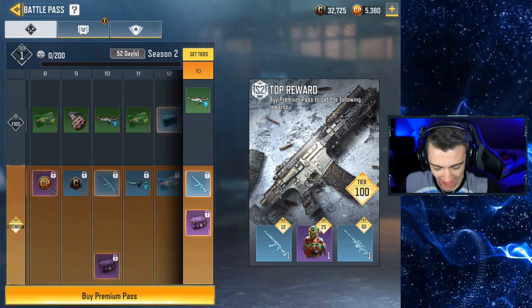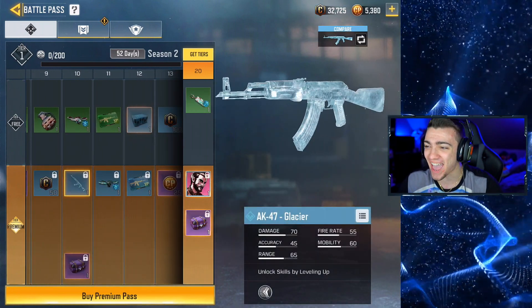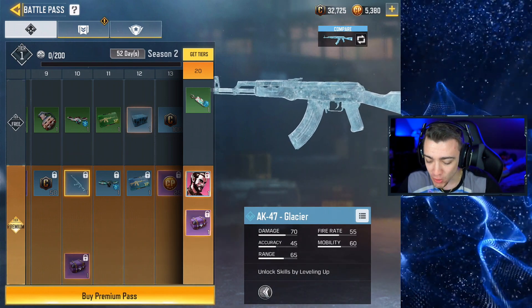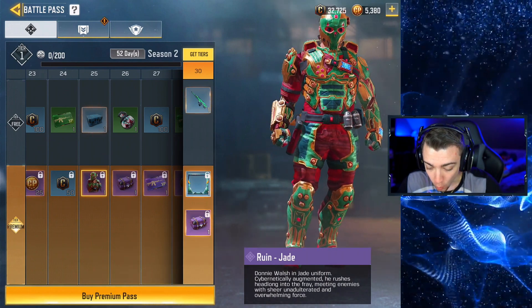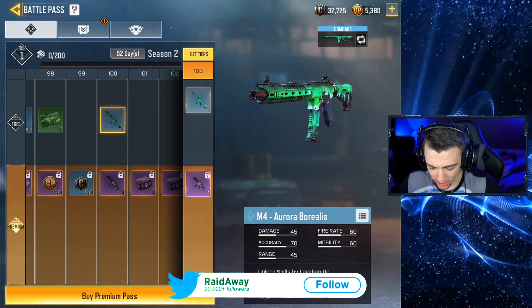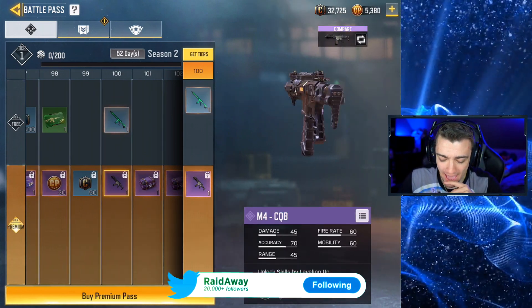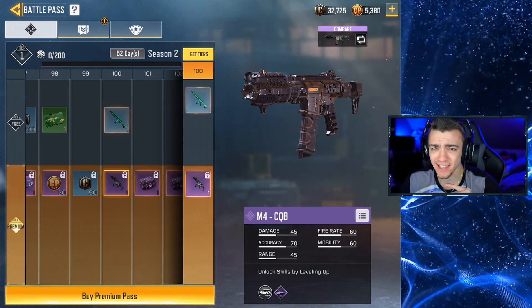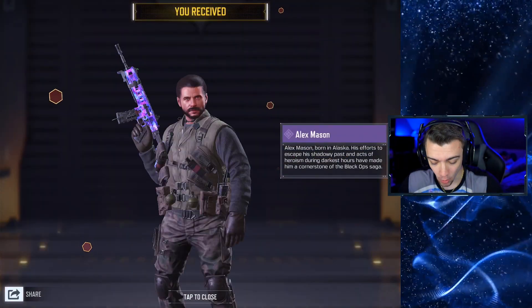So Season 2 is here. Tier 10 gets you the AK-47 Glacier. They added some Christmas-themed frozen skins and variants into the game. I definitely need to purchase the Battle Pass. There's the Ruin Jade. I got to see the Tier 100 award — you get the M4 Aurora Borealis, and also the M4 CQB. I'm gonna buy the premium Battle Pass because I definitely want to play COD Mobile a lot more and unlock some new things.